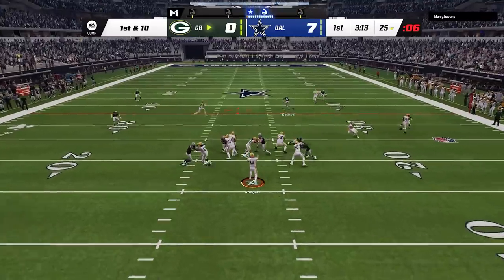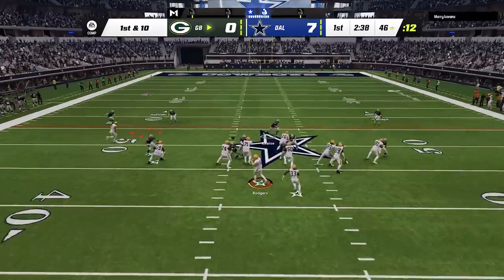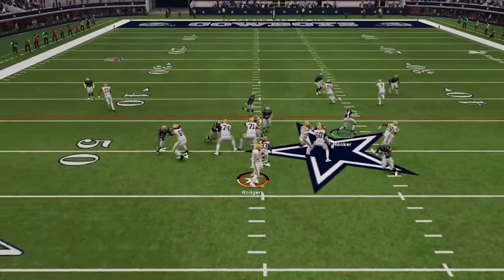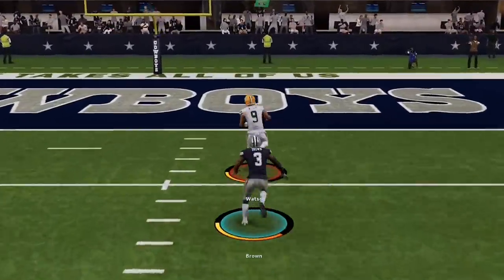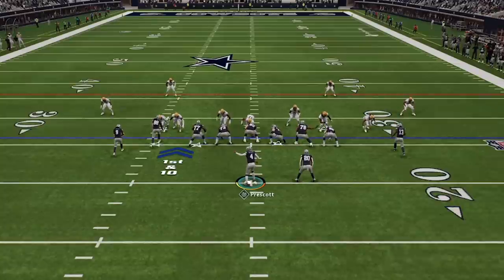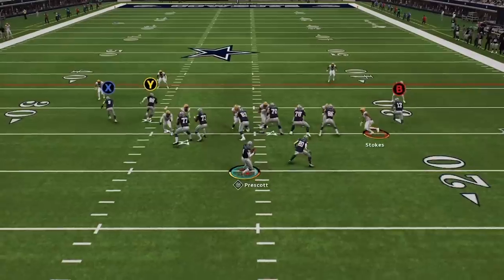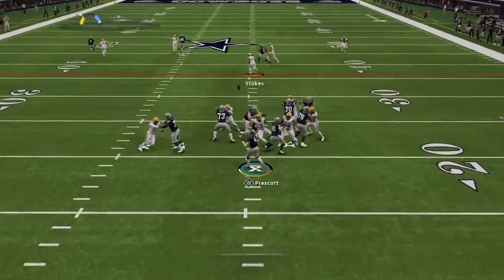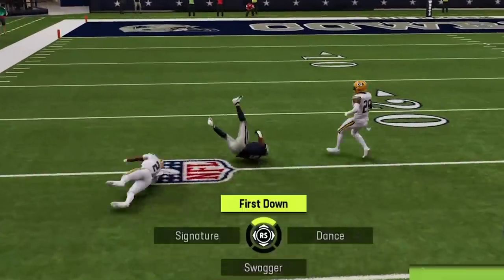On defense, Aaron Rodgers always has the Cowboys' number as he completes a big pass over the middle. I get him into a third and three before he reads cover zero and hits his burner Christian Watson on a simple streak to tie the game. I read cover zero as well on the next drive, so I immediately switch to the shot fade cross, which is one of the best plays in the game and it's the reason I use this offense in the first place, as it absolutely torches any man coverage.